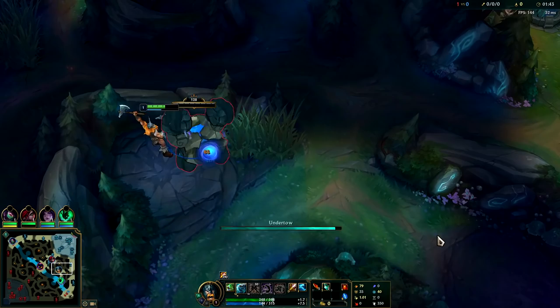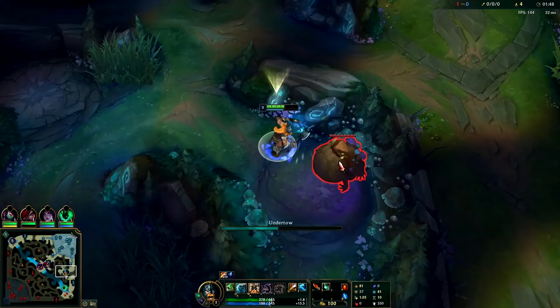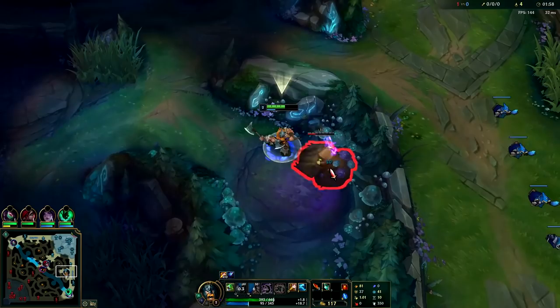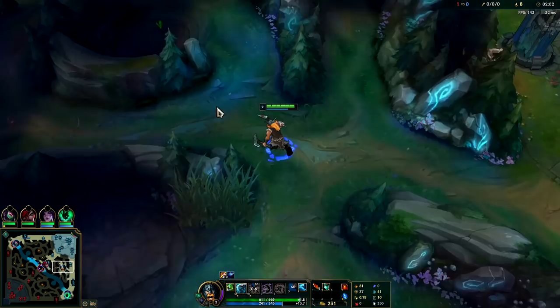We're gonna go ahead and toss it all the way over to our Gromp. On Olaf you're typically gonna go in for a five camp clear so that way you can still get the scuttle crab on time. The only junglers who can really beat you on scuttle crab are Graves and Elise — everything else, if you play it properly, you should have the upper hand.